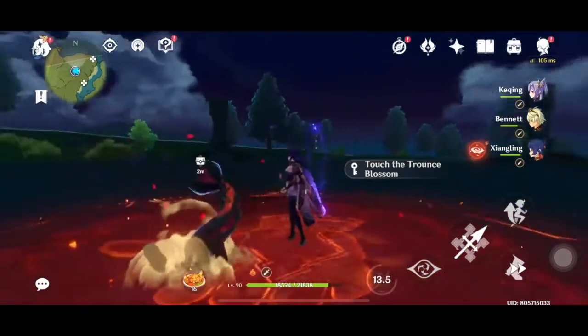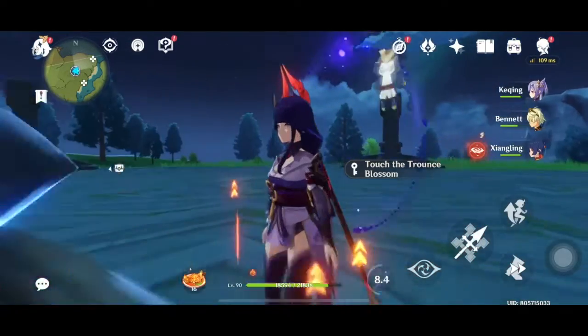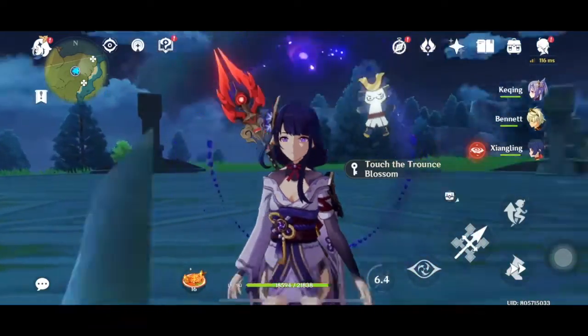69k damage - not bad. So that's with Staff of Homa. I just wanted to test it out and see what happens, but apparently that is what you get when you use Staff of Homa on Raiden Shogun.